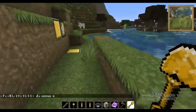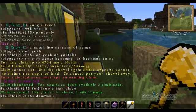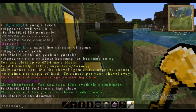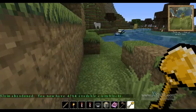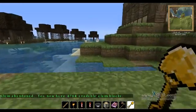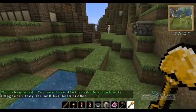So to unclaim land, you just stand within the claim, type /abandonclaim, and hit Enter. It will disappear, giving you your claim blocks back.